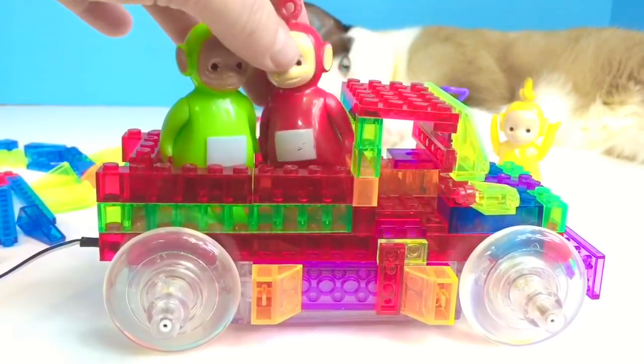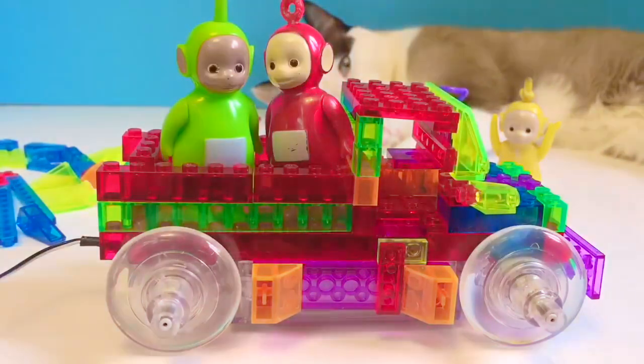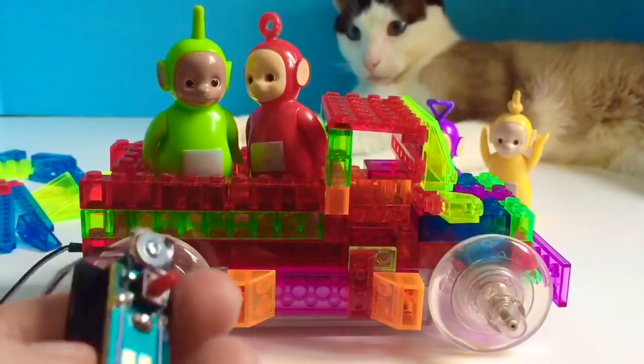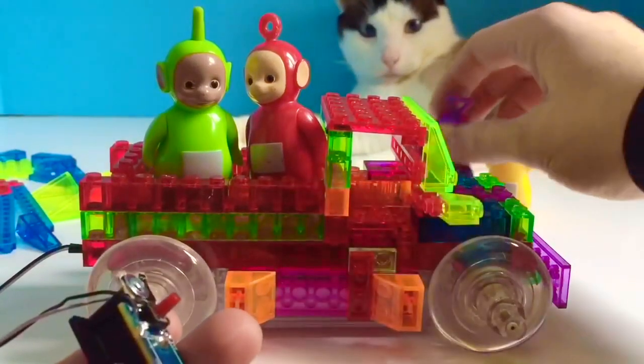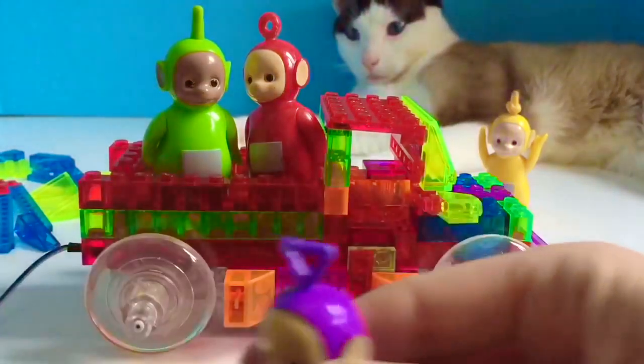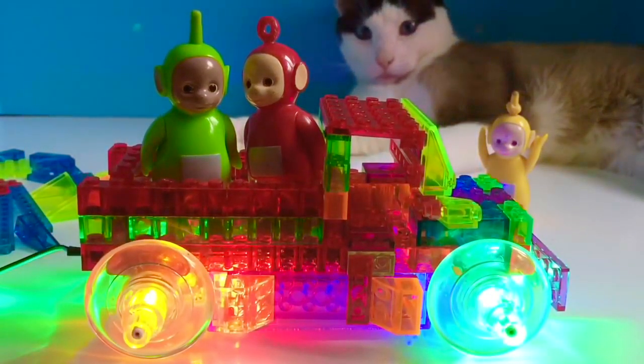And now we need to go into a dark room so we can see how the truck glows. Tinky Winky, you can push the red button to make it glow. And look at all those bright colors!